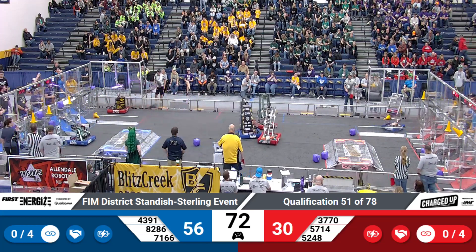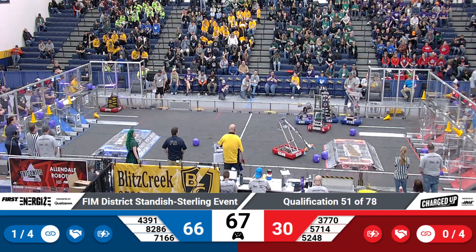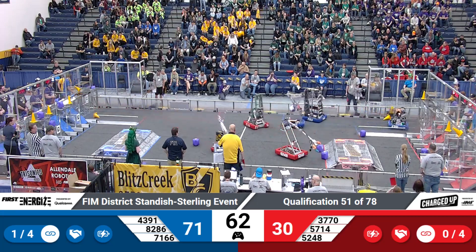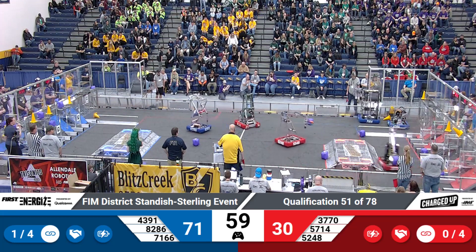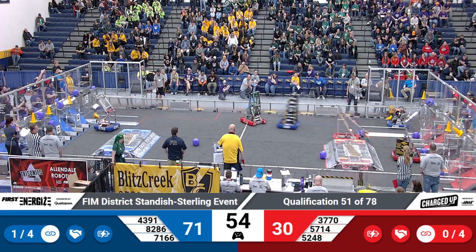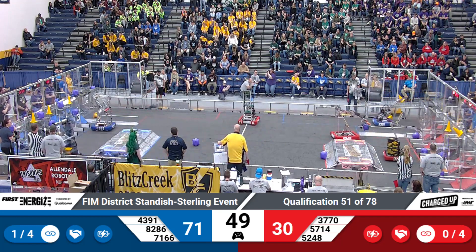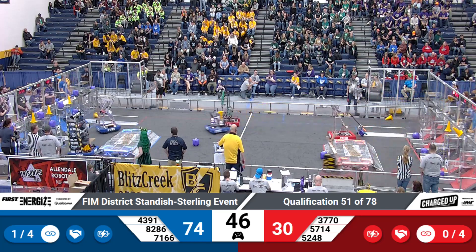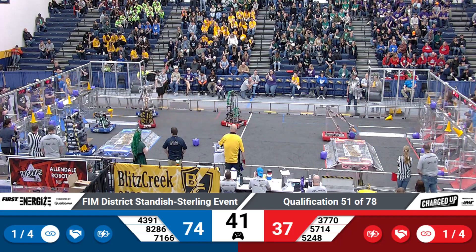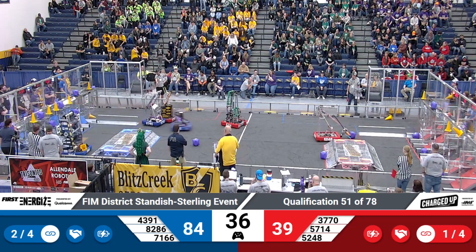Brave Votts dropping a cube up top, linking up over here. Blue is a little crowded over there, trying to get a few game pieces out. Blitzkrieg powering through, has a cube. Robo Saxons pushing cubes in down on the low level. Blitzkrieg drops theirs in low as well. Red Thunder has a cone — Brave Votts place their cone up top, linking up.